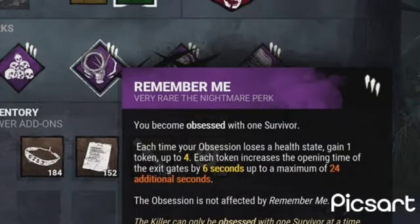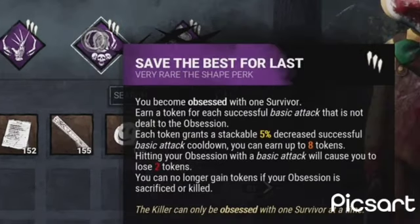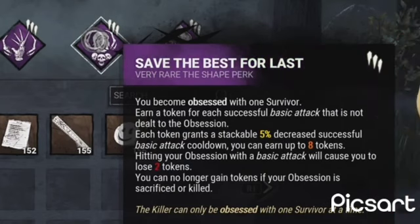Remember Me: each time your obsession loses a health state, gain one token up to four tokens, which increases the opening time of the exit gate by six seconds, up to a maximum of 24 seconds. And Save the Best for Last: every time you injure a survivor you gain a token which allows you to hit faster, but if you hit the obsession it loses two tokens.